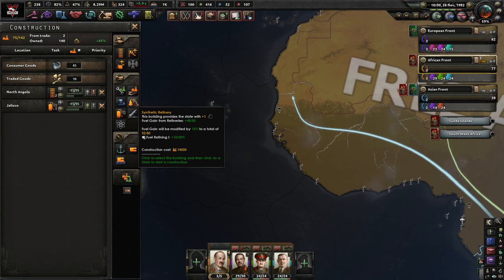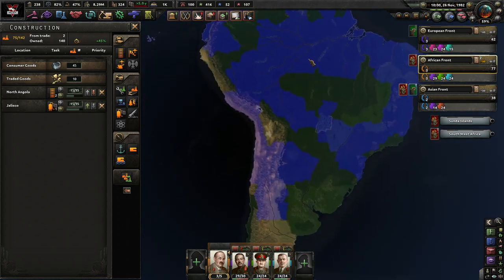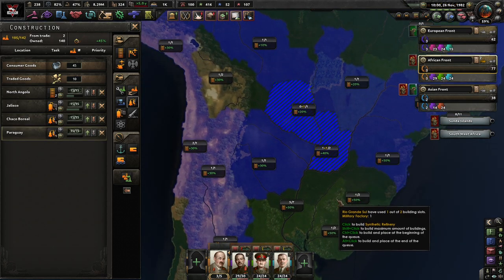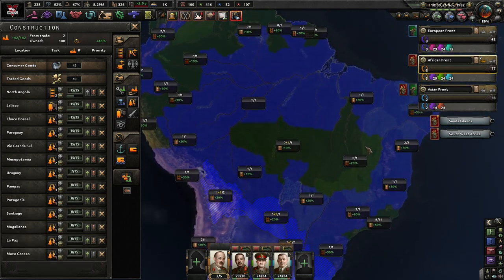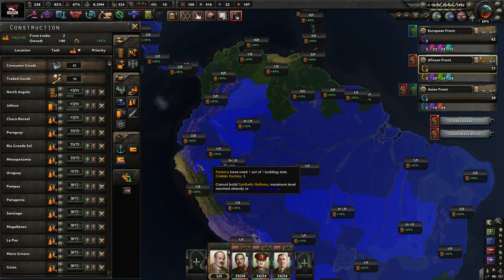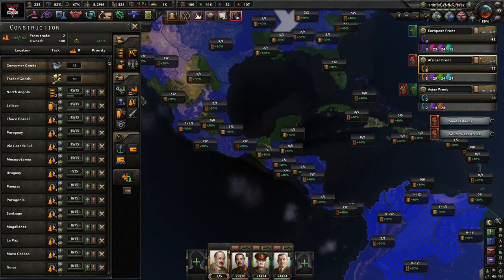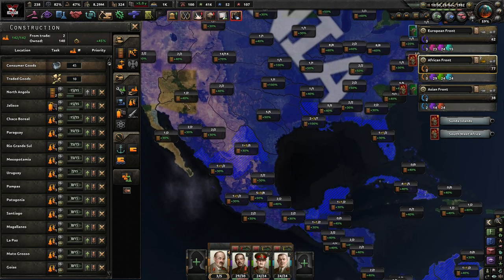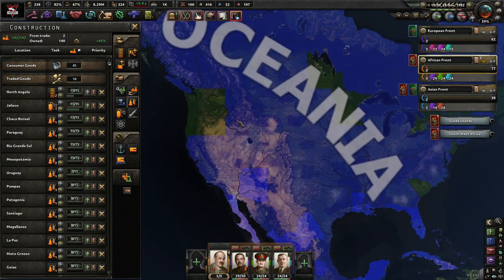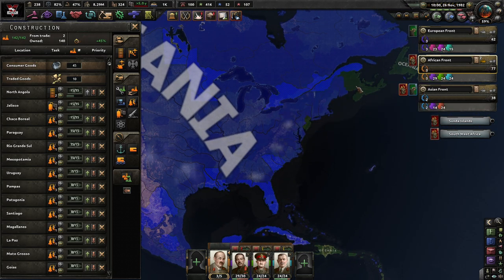Plus one rubber. Each one gives us 48 fuel. And honestly, I think we kind of got to take it, because we produce like no natural oil at all. And of course, all of the major economies are basically cut off from us. So, in like a year from now, when the major war breaks out between all the factions, we will have literally no one to trade with. We need to build up all of our fuel reserves now, ASAP.